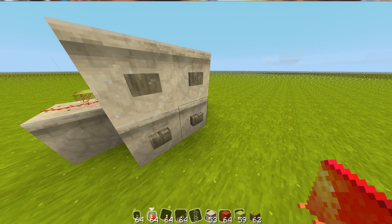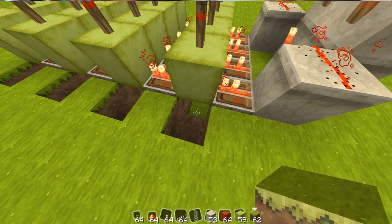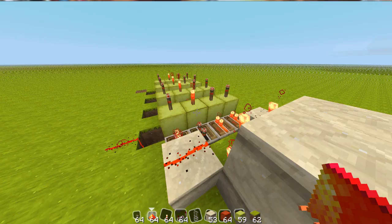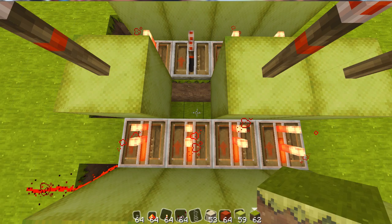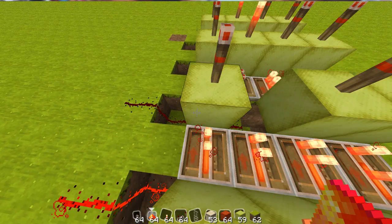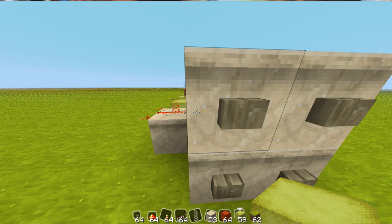Now, I want my password to be 1, 3, 2, 4. So number one is this first line — just place a block underneath there and bring out your redstone. Number three is this line — place a block and put your redstone down, then put your block back. Make sure you remove the redstone torch off the top.